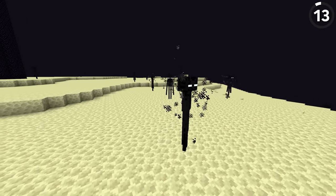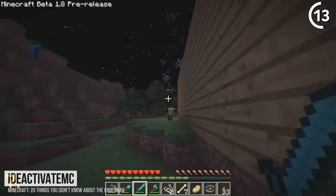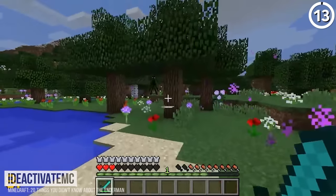Back in the beta, Minecraft's endermen used to look like this. They had green eyes instead of purple ones, and they emitted a kind of black smoke. They also had the same sound effects as the zombie, which is confusing to hear nowadays. But luckily they weren't very strong back then, so it wasn't that big of a threat.